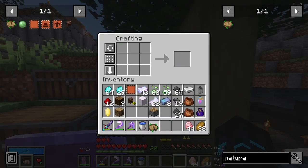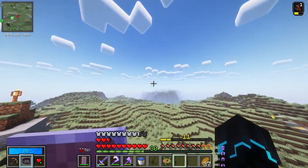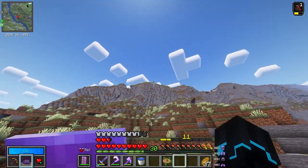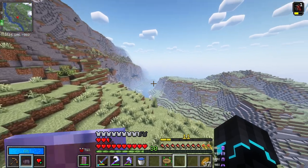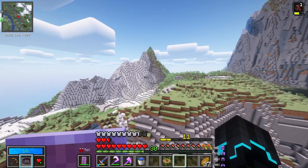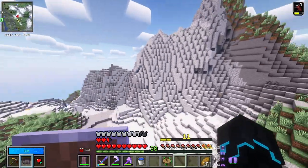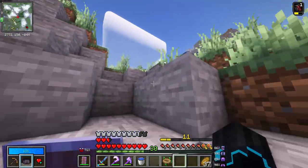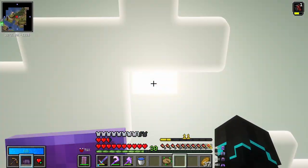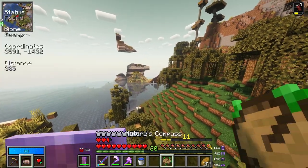We do however have nature's compass, which apparently does not need to be unlocked — if that is the case I will be very happy. Please do work. Yes, beautiful! We're going on an adventure again. I think this episode just shows me that I need to do a bunch of preparation and resource gathering. I haven't been in this direction yet — that's amazing, this place is actually really cool. This would be a cool place to have a base inside the mountain. We're just a couple hundred blocks off and it looks like we have already entered the biome.